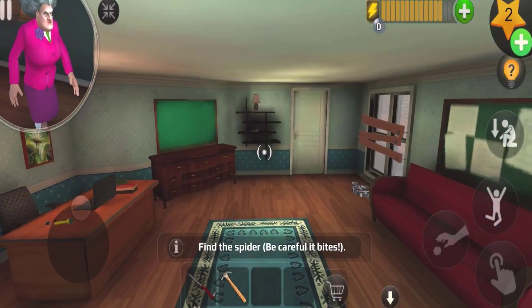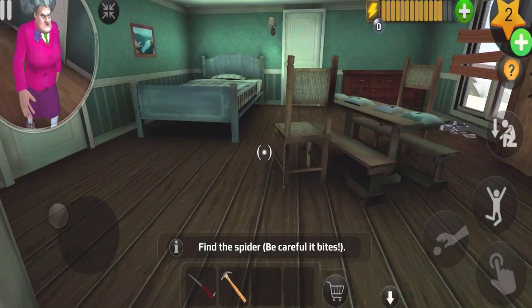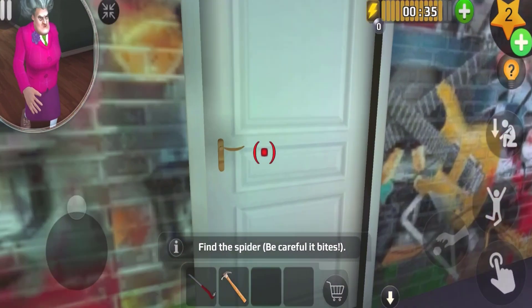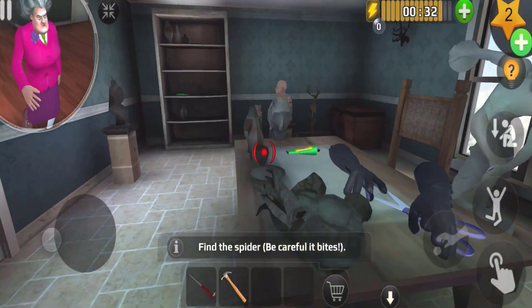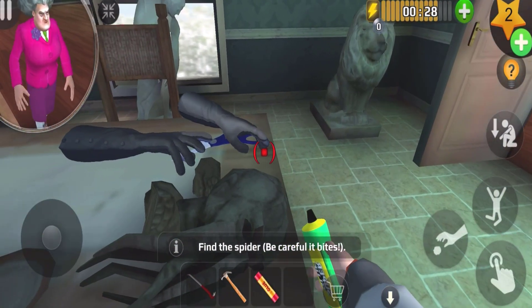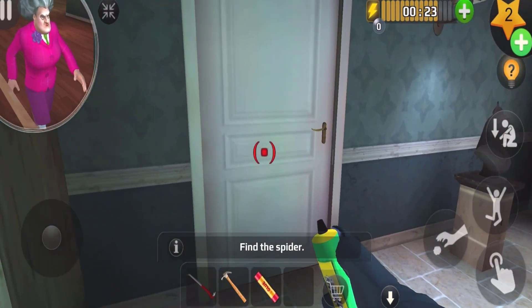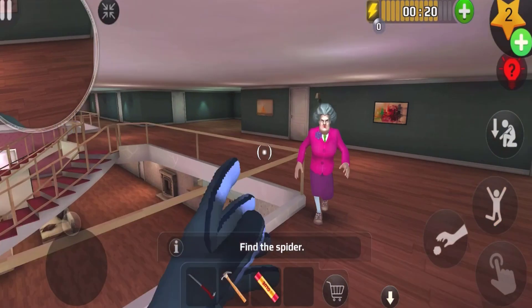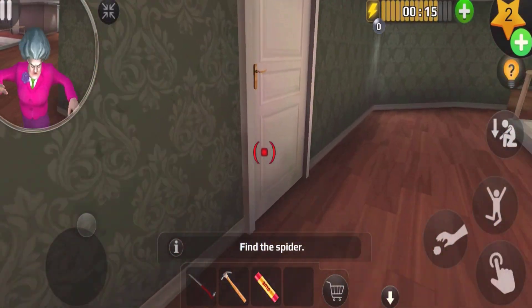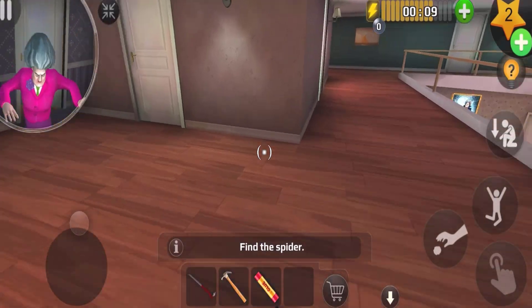We have to find that spider and also the glove — where is it? Let's see if the spiders are in here. Let's find the spider first. Oh look, it's a glove! We have to go up right now. Now it's safe for us to touch things — but she's right behind me, so I need to escape from her.